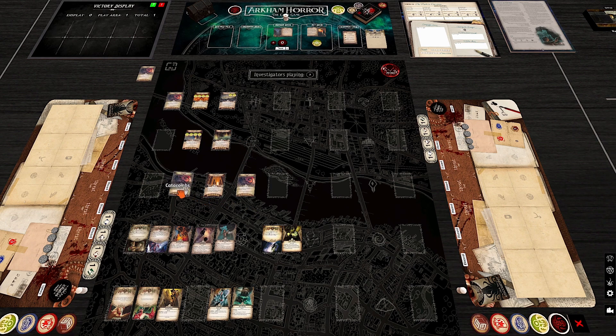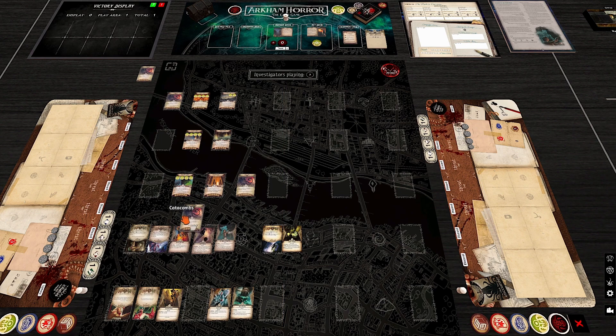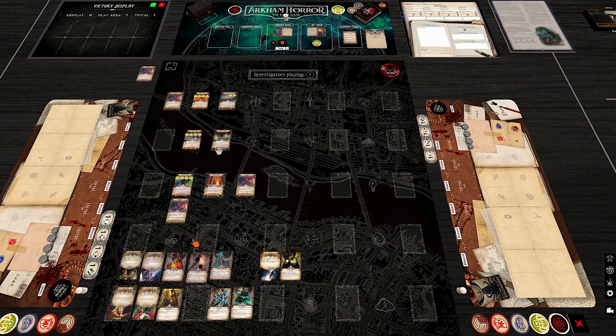Then the Labyrinth of Bones, which puts locations above, below, and to the right — spreading the map significantly. As they lay out cards, they note this is a map configuration neither host has ever seen before, illustrating the scenario's remarkable variability.